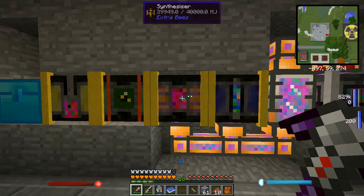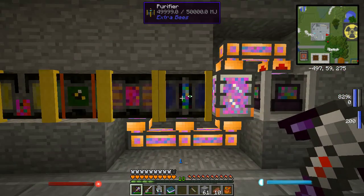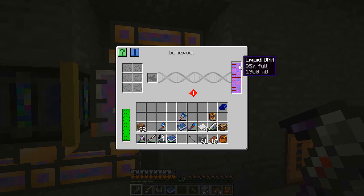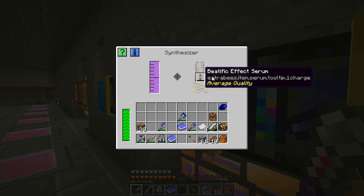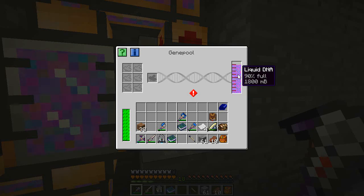Once this has been charged up to 16, you take it out and put it in the purifier - the purifier then brings that quality up to excellent. Now as you can see both of these require liquid DNA to run. I have mine passing through a small tank here just so that I've got a bit of a buffer. It's a hundred millibuckets every time an operation is done. And there we go - two charges now, that's correct. Over here you'll see it's dropped down another hundred millibuckets.